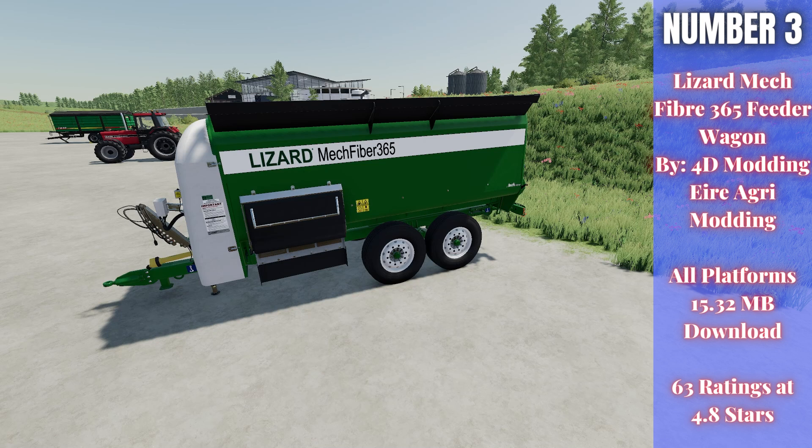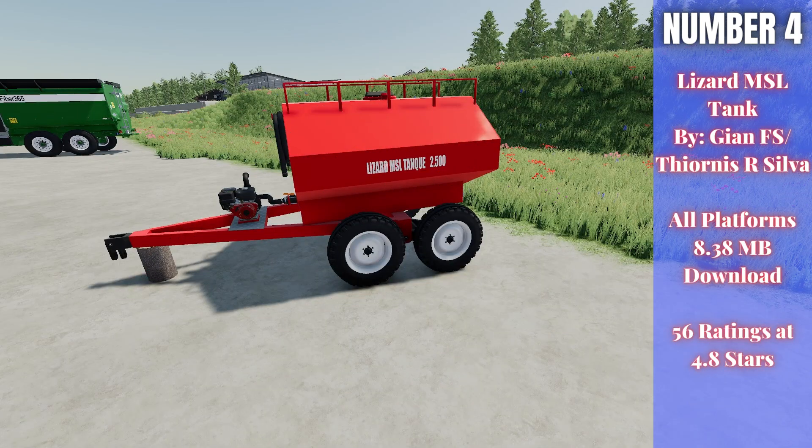For number three this week we have the Lizard Mech Fiber 365 Feeder Wagon, by 4D Modding and Eerie Agri Modding. It's 15.32 megabytes to download for all platforms, currently rated 4.8 out of 5 stars with 63 people having rated it. It's a small compact feeder wagon and feed mixer — it'll mix your total mixed ration (TMR). It has a very low horsepower requirement, costs 43,000, and has a capacity of 22,800 liters. Perfect for a small UK-style cow farm.